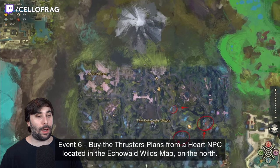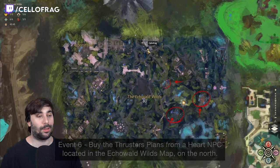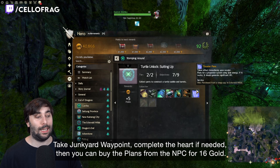Event 6: you need to buy the thruster plants from a vendor NPC located in the Echovald Wilds map in the north. Take the Junkyard waypoint, complete the event if needed, then you can buy the plants from the NPC for 16 gold.